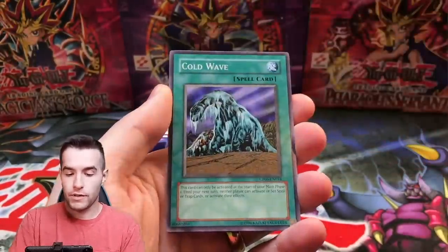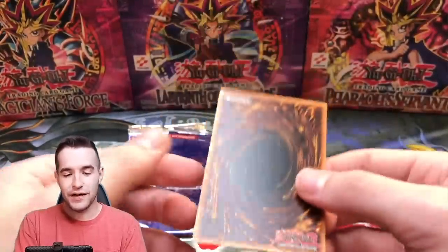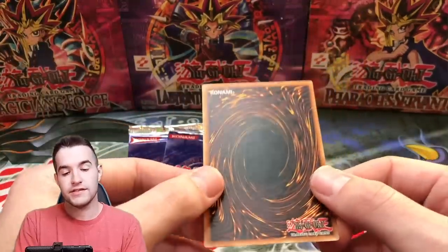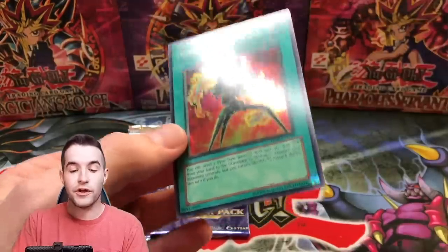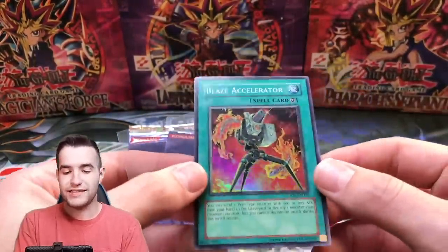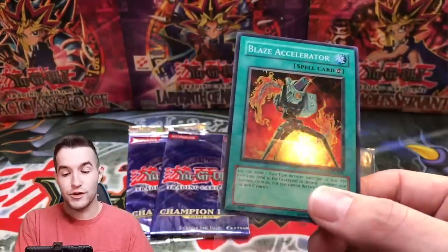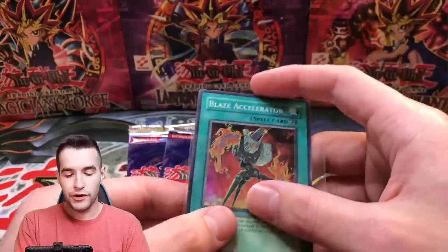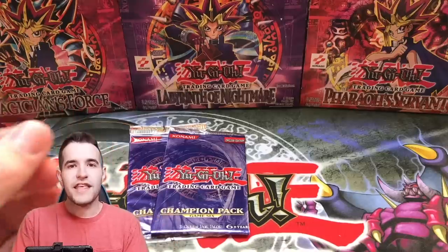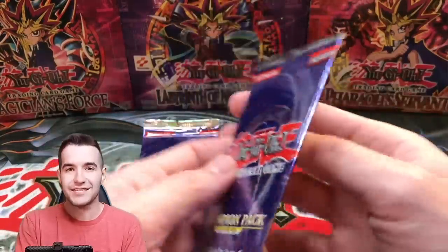Cold Wave... guys, I'm gonna make my call right now — I think this is a foil. It IS a foil! Blaze Accelerator — not one of the ones you want, but still. I thought it was a foil because it was warped, and the way Champion Pack foils feel is a little bit different. We get a Blaze Accelerator — a card I don't own, so this is actually really cool. It's definitely one of the worst pulls from the set, but we got a foil out of a random Champion Pack — how cool is that!